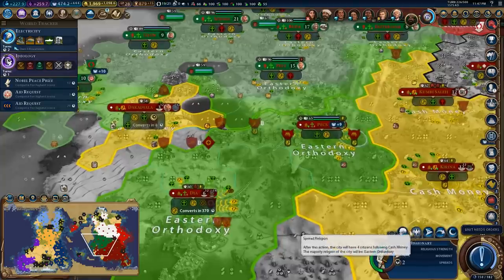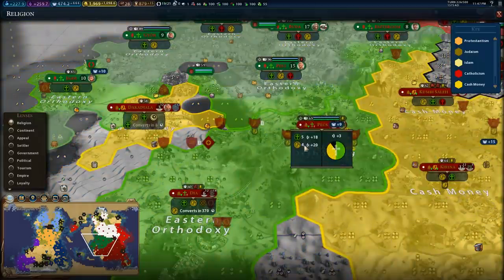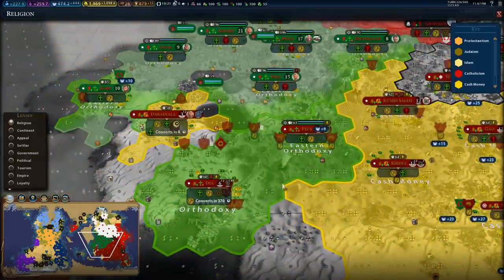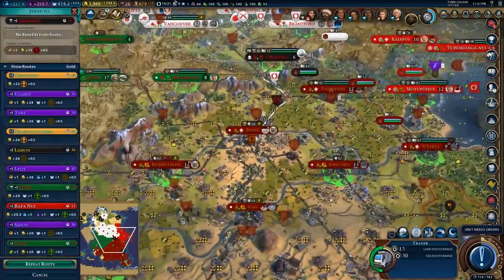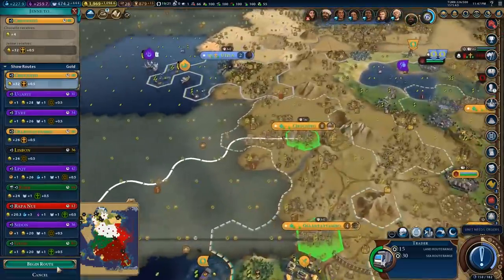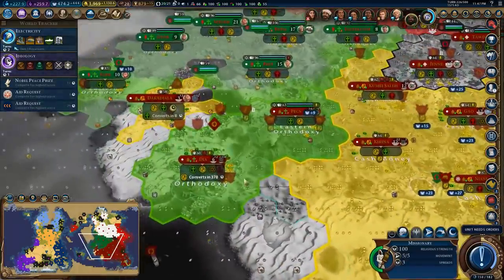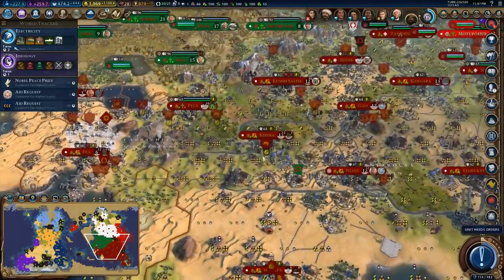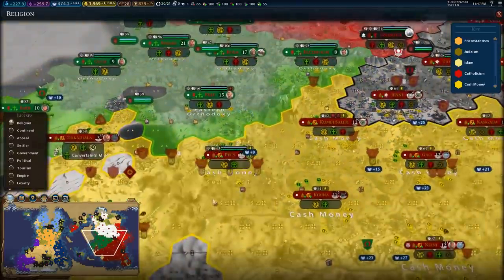The city is converting back — good to see. How are we doing in here? Got that nice pressure working. I'm getting religious from trade routes — that's what it is. Bit of gold never did nobody no harm. We got that city to flip pretty easily — great. We got that city to flip, so maybe we'll try to flip a few Hungarian cities too, be annoying to them.